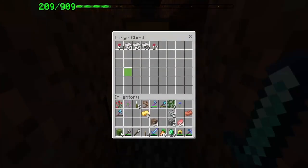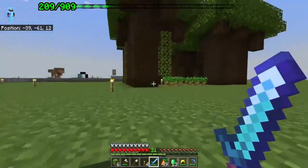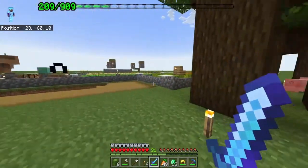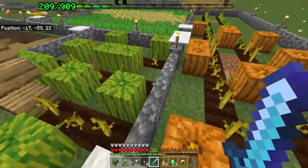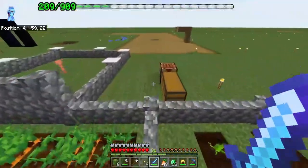We've got our iron farm going with an actual storage system down here — it's not a great storage system but at least it collects the items so we don't have to stand there and die. We've gotten dark oak, acacia, and normal oak saplings, and we grow those occasionally. We've done a little update to our pumpkin and melon farm off camera, and we've still got some carrots and wheat.